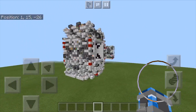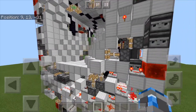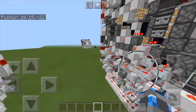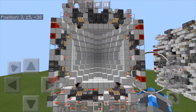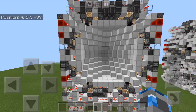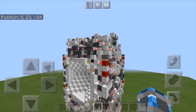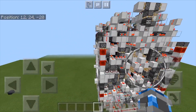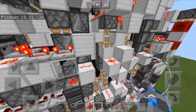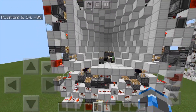Like most of the doors in this world, this is full flush on both sides. I was really trying to keep this thing compact, so it only has a volume of 7956 blocks. It is 18 blocks wide, 26 blocks tall, and 17 blocks deep.